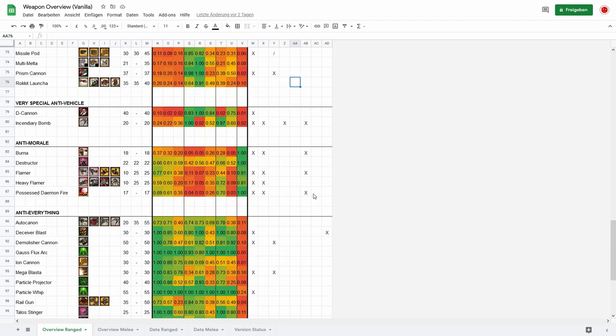Then we have anti-morale weapons — your standard flamer and heavy flamer burners, but also the Destructor of the Haemonculus — the evil guy of the Dark Eldar — and the Possessed Daemon Fire of the Possessed Sword. The Possessed Daemon Fire is pretty much a standard heavy flamer if you see the spread. The Flamer and Heavy Flamer differ in how good they are against other armor types. The Destructor has a really good spread but is mostly effective against morale.